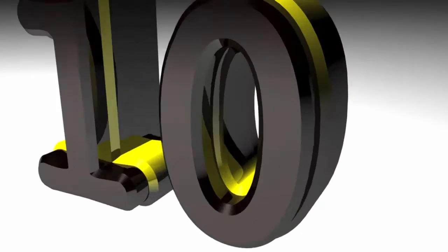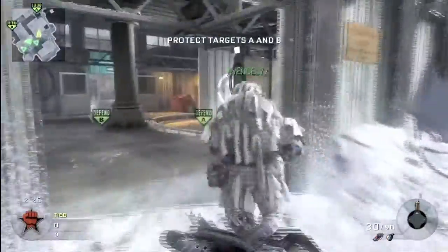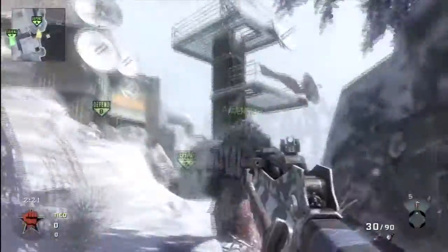At number 10 we have Delirium Sniper — not just a kill, but a Search and Destroy Ace, which means he kills the entire team by himself.